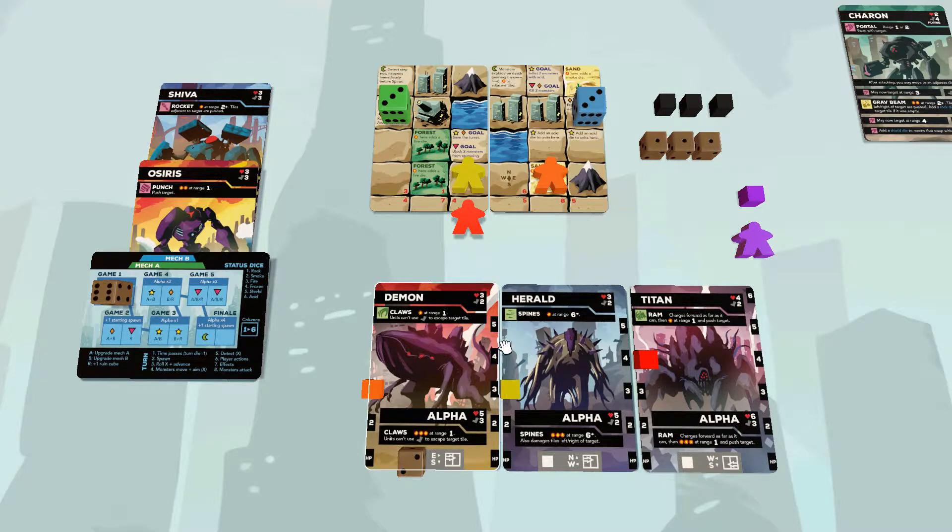The monsters are similarly keyed together with meeple-cube pairs. The cube shows the monster's HP and the color ties it to its meeple on the map. So this orange meeple is the demon, which has three HP. The yellow meeple is the herald. That's how you tell which one's which.